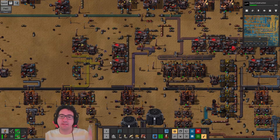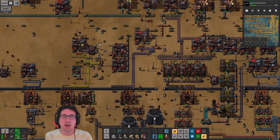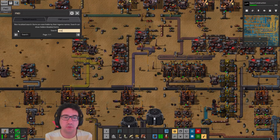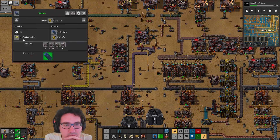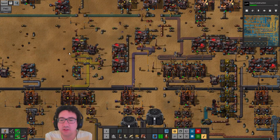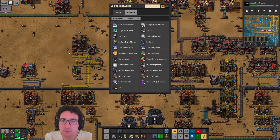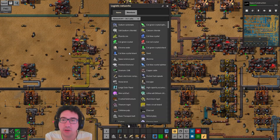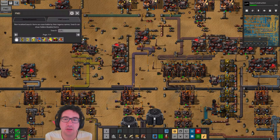Are we sulfur negative again? How do we get more sulfur? It's not like we have a bunch of sodium sulfate in the network — we have a lot of sodium carbonate but I don't think we can use that.